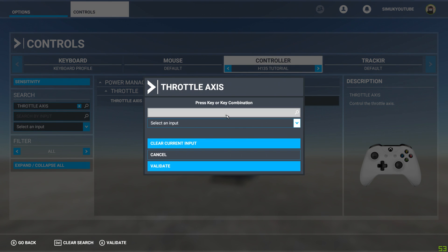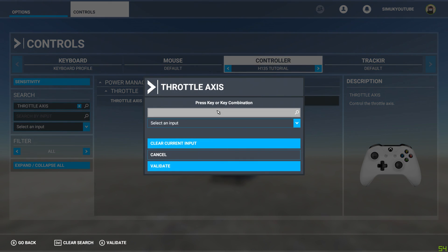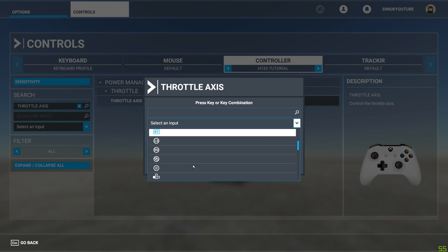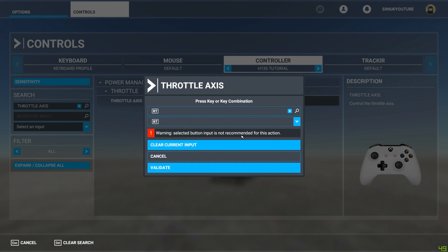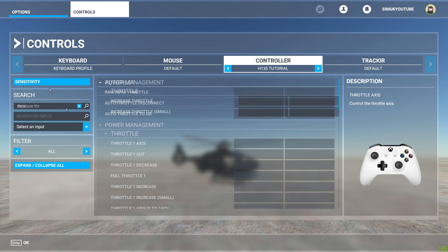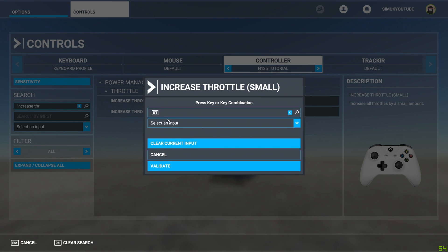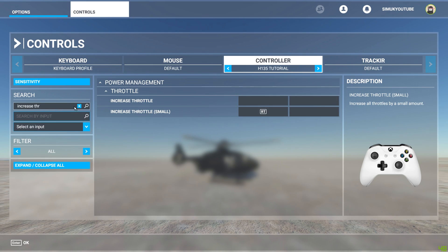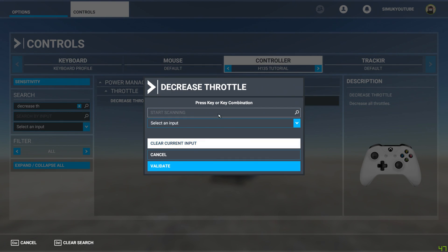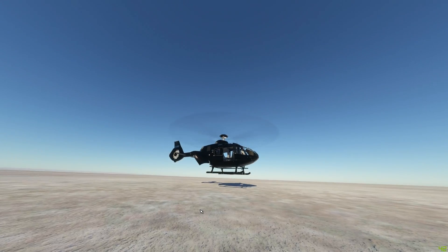On the Xbox controller it seems I can't put the throttle on the trigger — it says 'selected button input is not recommended for this action.' So instead, let's go to increase throttle small. It's quite happy for that to be RT, so we'll validate that. I was saying before that the throttle was too sensitive — this could very well fix that. Let's just give it a test. Resume. Nice — that throttle definitely seems less aggressive.